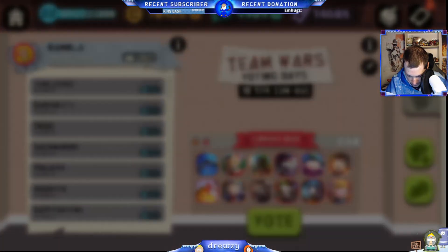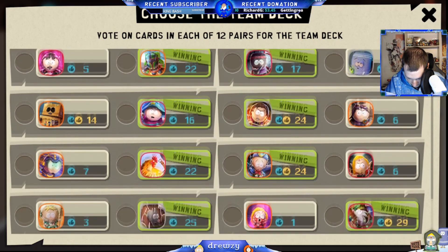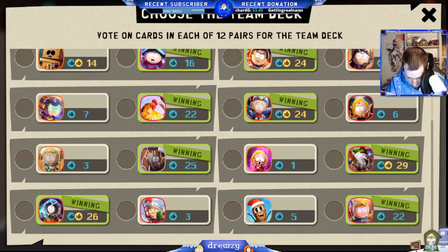Looking at the vote options for this week: Alien Drone and Witch Garrison — most people are going to go Alien Drone, obviously. Then you've got Terrance and Phillip or Labar Jimmy. I'm not seeing anything that looks like swarm outside of rats.